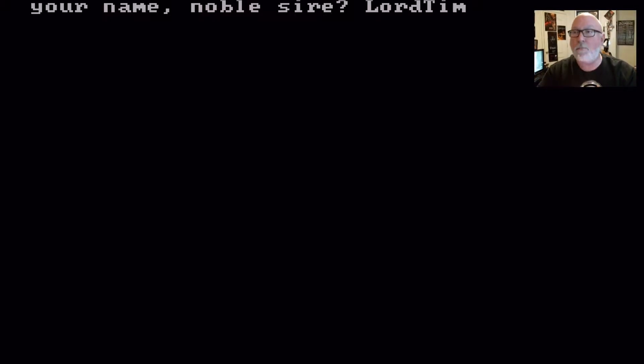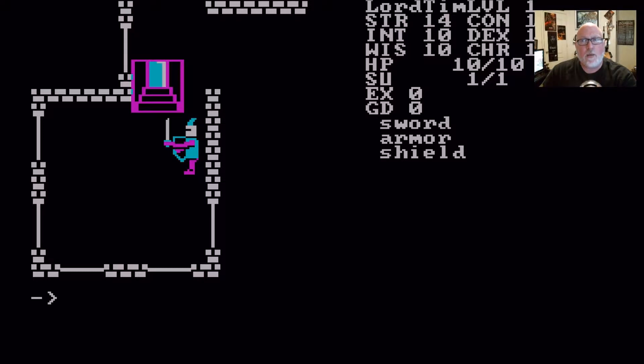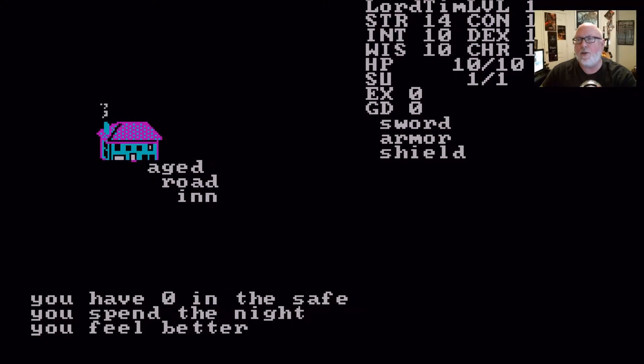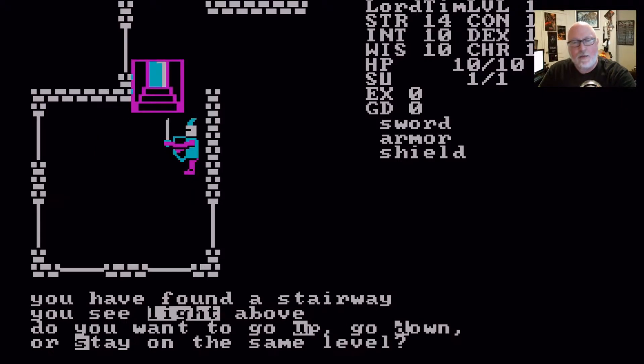So I'm going to be Lord Tim. Okay, entering the Telengard dungeon. If you go up, you go to the inn - that's where you rest to get your hit points back. I only have 10 hit points. You start with a sword, armor, and shield. This is where you save your character. Whenever you got something good - elven boots, a potion - you'd run back and save. Because you're going to die.